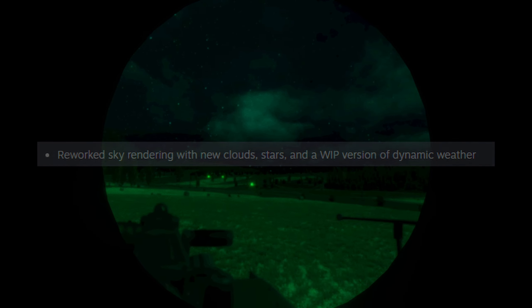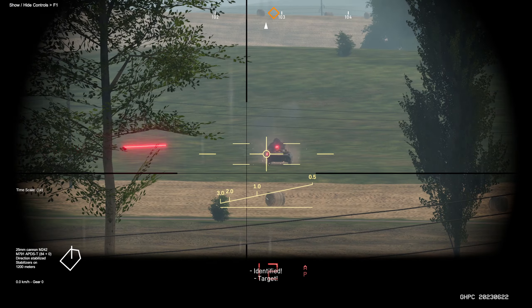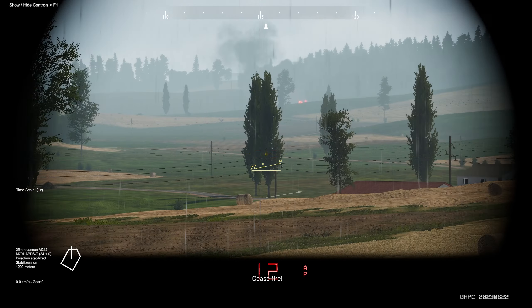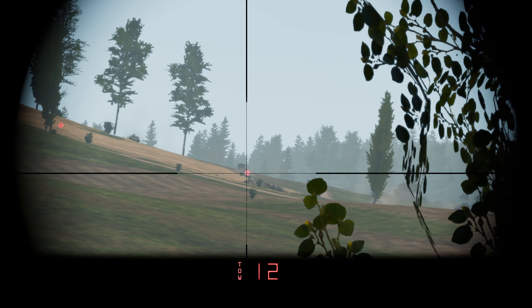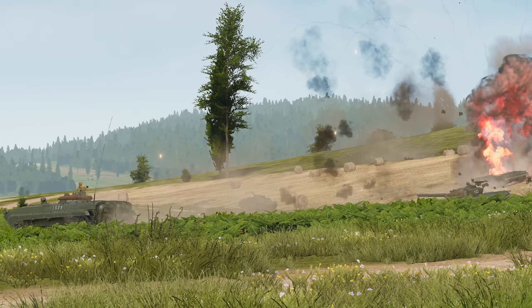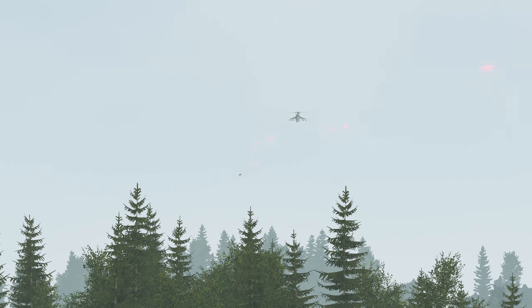Another important highlight of this update is the reworked sky, which includes clouds, stars, and a work-in-progress dynamic weathering. In one of my playthroughs, it was kind of cloudy with clear skies and in the middle it started raining. The rain was neat to see as it's all pretty new to Gunner Heat PC, but hopefully the weather can be a bit more realistic instead of random. I'm sure this will be added and changed to make it more realistic, and it's nice to see that the environment is being looked upon as it is important to the immersion. Sometimes weathering can play an effect in battle.